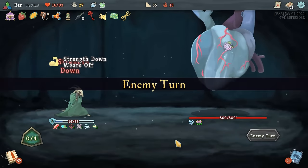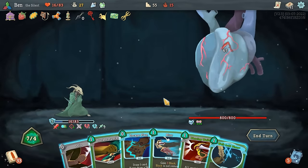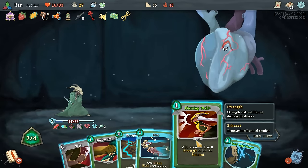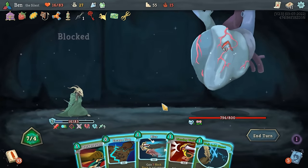Well, the Heart has six different abilities that all work together to kill you. Some of them synergize to put you in tough spots, while others keep you from relying on certain tactics. To start, let's take a look at the two passive abilities: Invincible and Beat of Death. These abilities are both active from the start of the fight and last the entire battle.